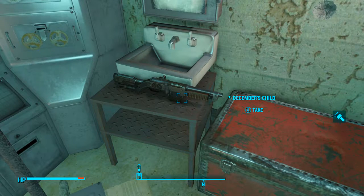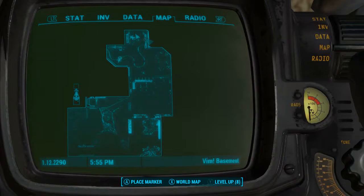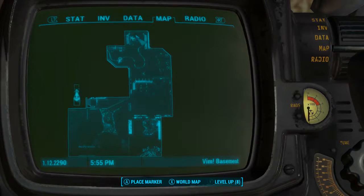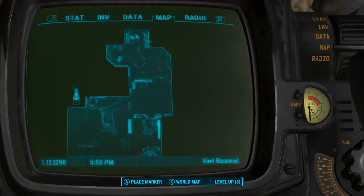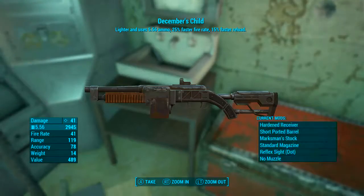It is very important that if you get into this room, you pick this weapon up. Once you leave this area, the room can never be opened again, which will render December's Child unobtainable for you. So be sure to pick it up. On the local map inside the Vim basement, December's Child is found right at the very northern point of the room where my character is currently standing.